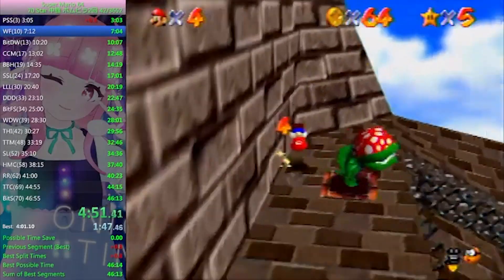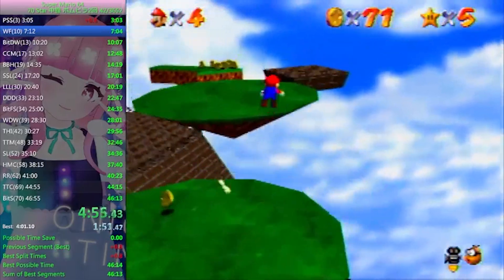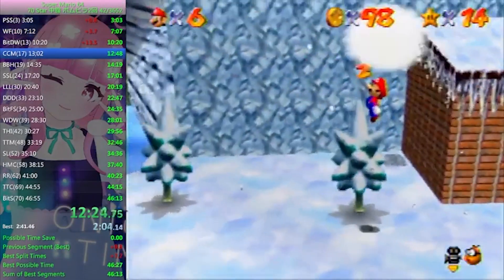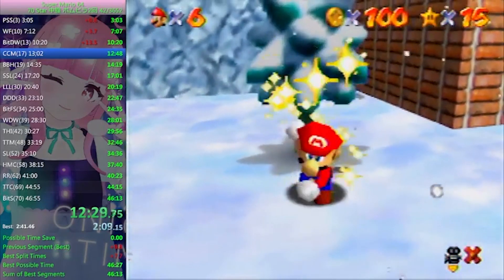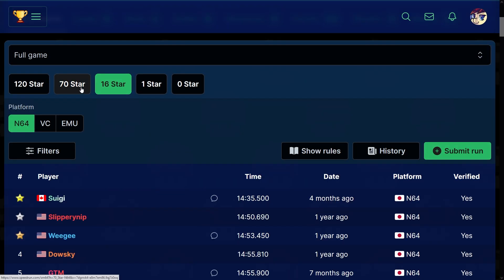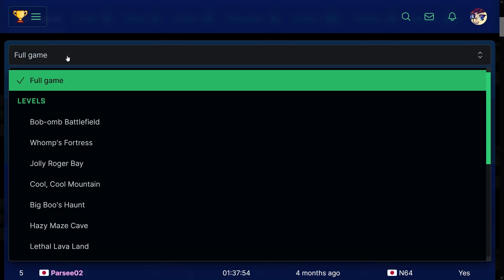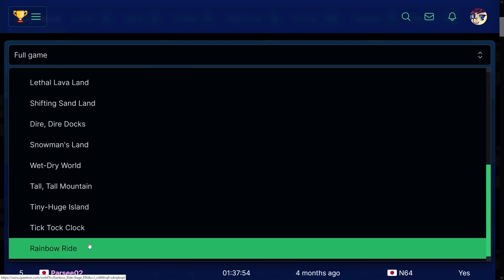Every main stage in Super Mario 64 has a 100 coin star which is collected alongside another star in the speedrun of each stage. There is always an optimal choice as some stars work better with the 100 coin star and save time compared to other potential routes. As well as full game runs such as 0 star, 1 star, 16 star, 70 star, and 120 star, runners also keep track of the fastest completions of each stage from the game. And it is on these leaderboards that a monumental run has been achieved.